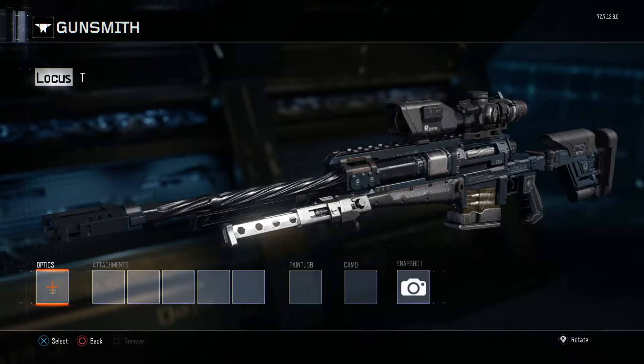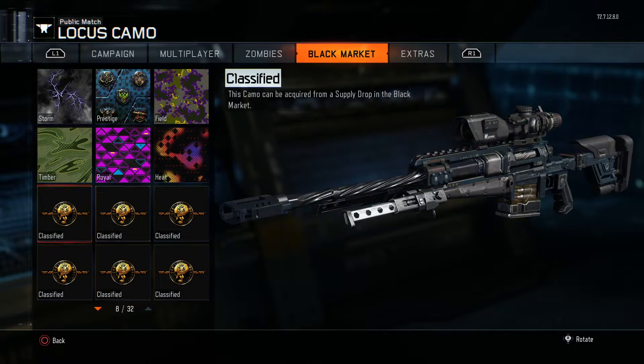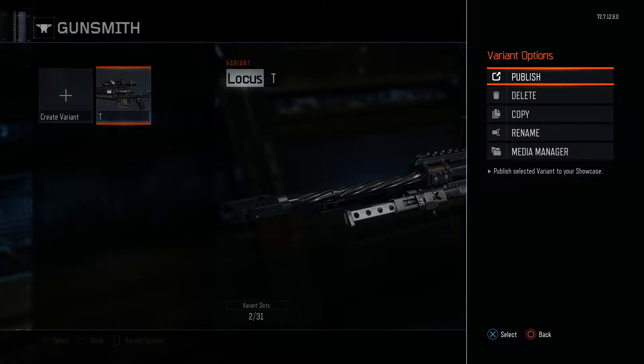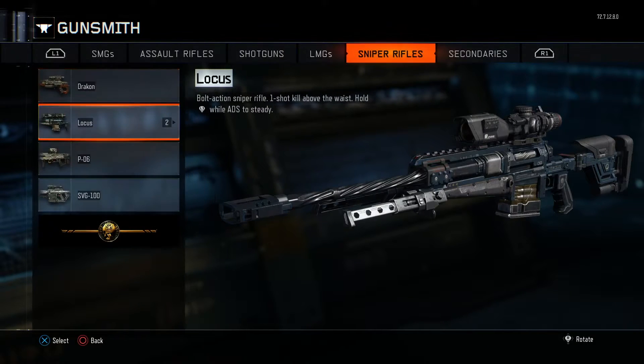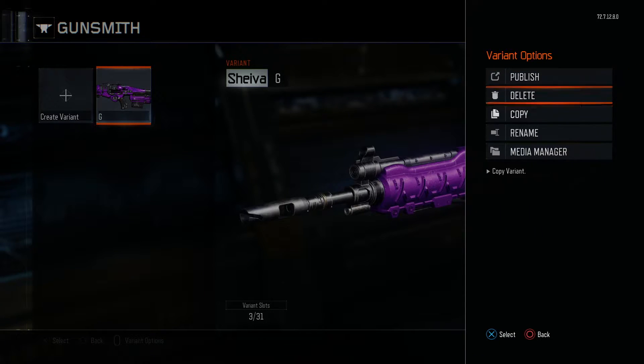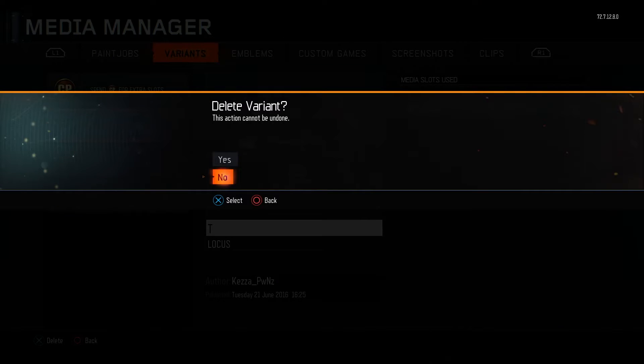I'm just going to call it T. As you can see I don't have it on the Locus, but you want to save that, then press start and go copy. Then go back to the Shiva, hover over it, press start again, then go to Media Manager. On the first variant for the Locus you want to delete this, so go yes.